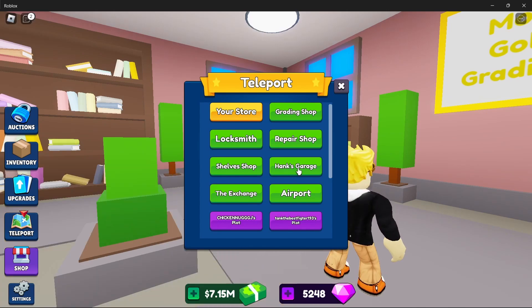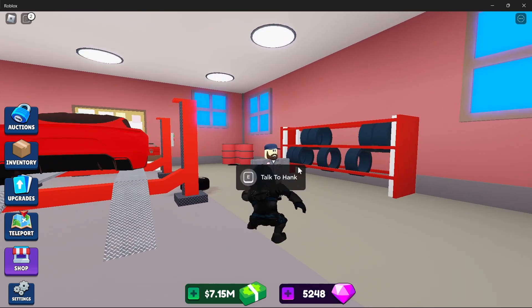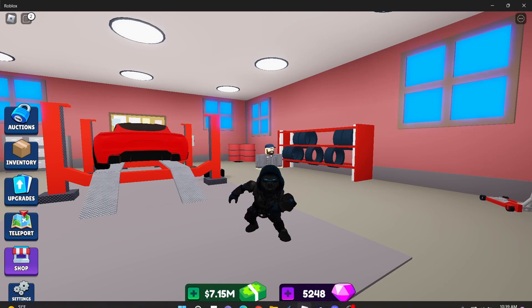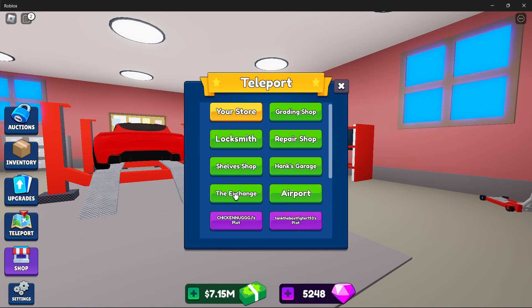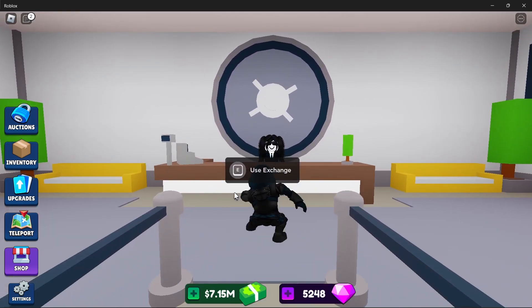Another place you want to go to is Hank's garage. Let's head there. You just go up and talk to Hank and he'll give you a quest. Once you complete the quest you'll get gems. Here's the exchange right here — this is actually a place you want to avoid.